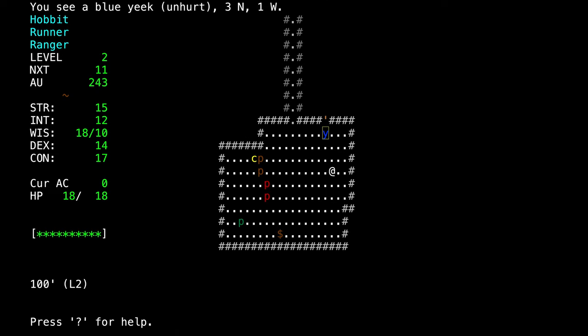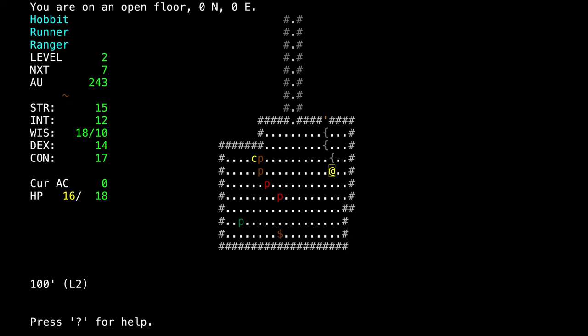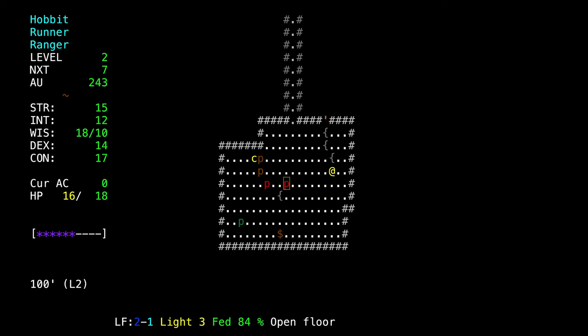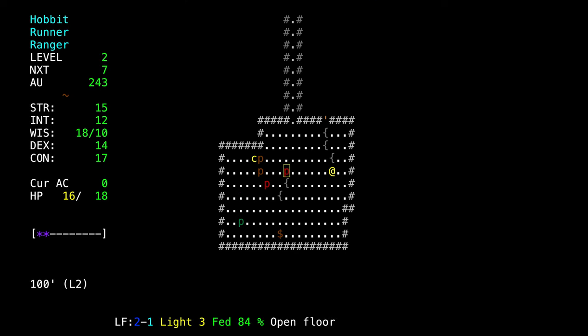The yeek has woken up and is coming at us, so we're going to throw shots at him. We missed three times in a row and he took two of our hit points. Now we hit and he's almost dead. Before picking up those shots I see another one has started to move. He's frightened — you can see that because his hit points turn purple. He can still cast spells when frightened, and I have died from monsters that were frightened.